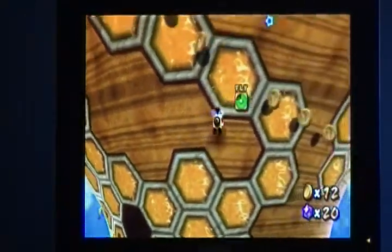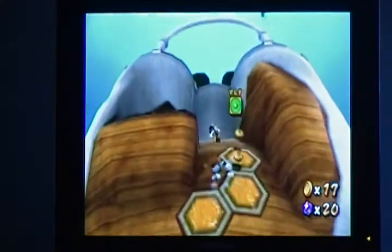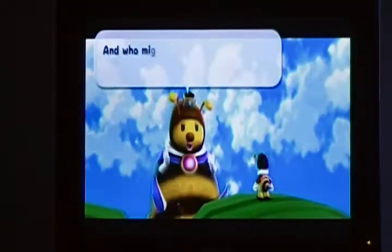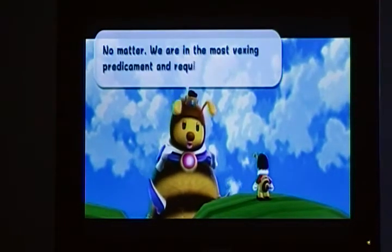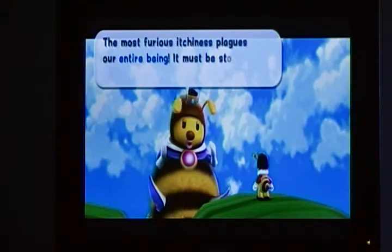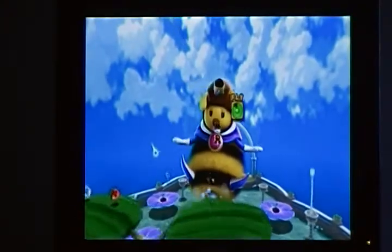It's worth a look. We'll just come up here and you'll meet with a piranha plant, which turns into a vine — just shake your Wiimote. And we'll have a cutscene here with the Queen Bee. She needs assistance; she needs someone to hit her back.